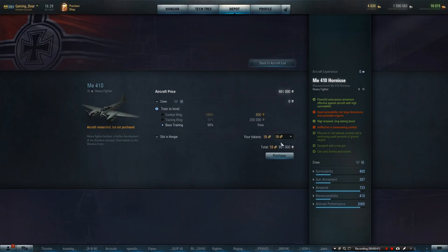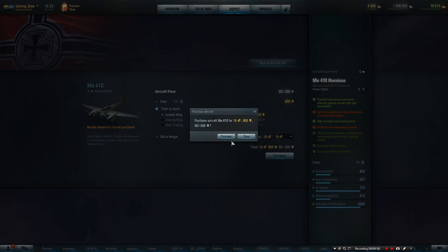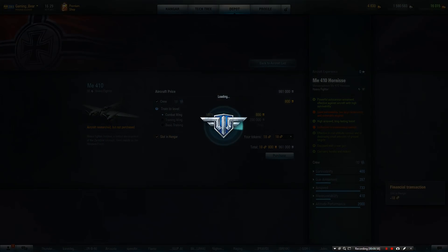Let's purchase this. I'll use 18 tokens — why not? And quite a significant boost. So 800 gold — ouch. But let's do this. Let's grab those tokens.